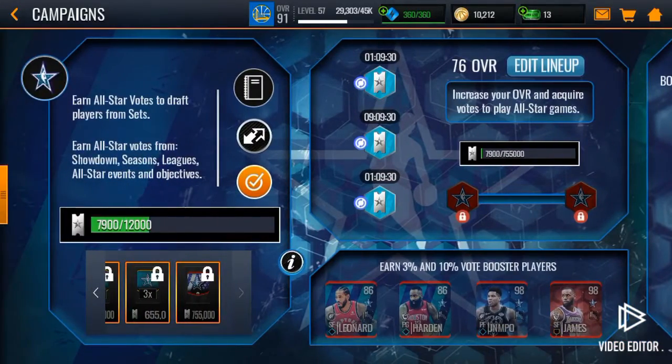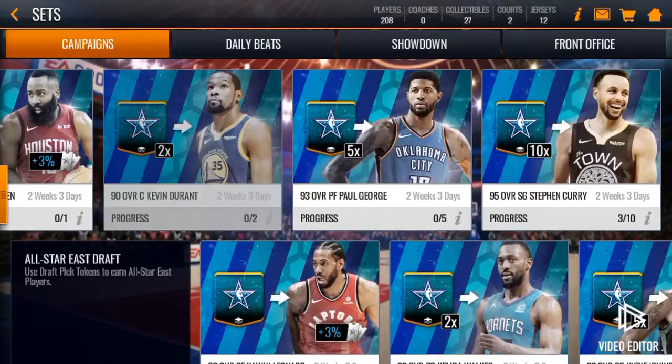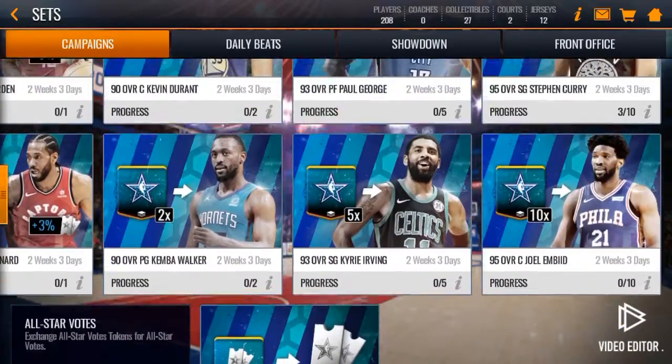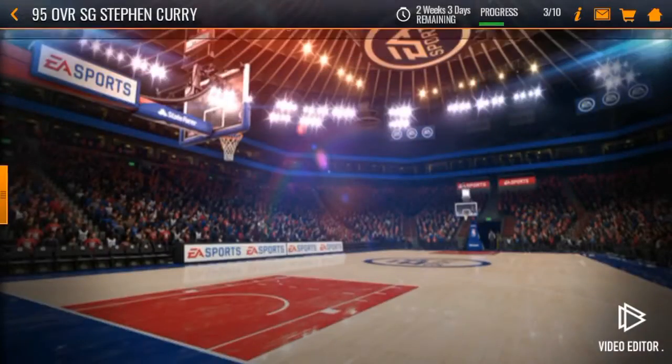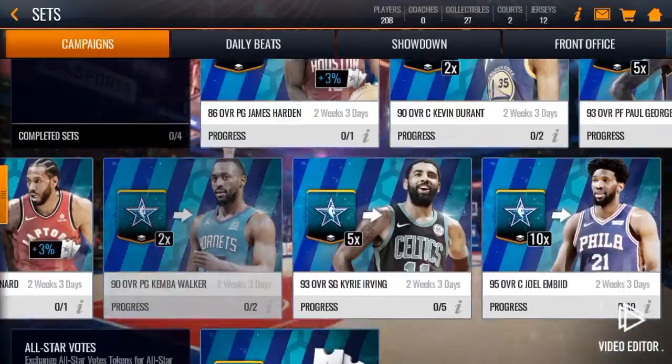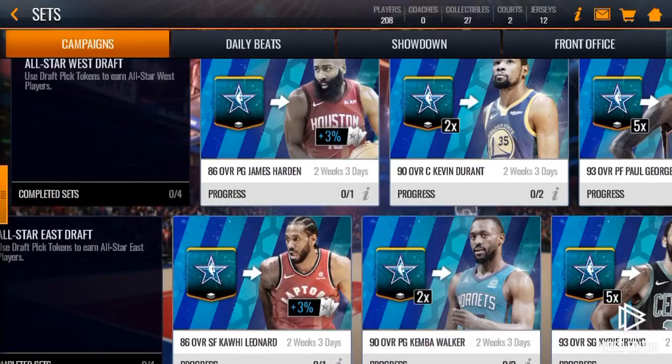These are the live events and this is the campaign. I'm currently going for Steph Curry so I can give you guys gameplay — his stats are really good. He's a shooting guard, but that's not a big deal because I'm going to get him.